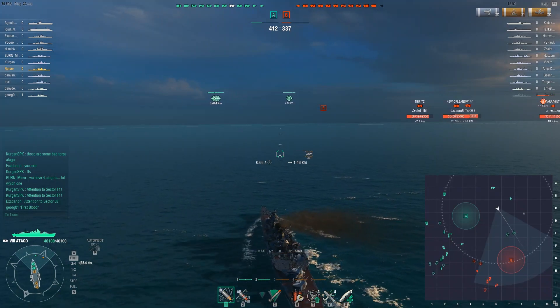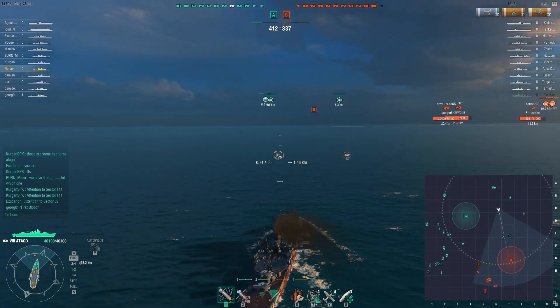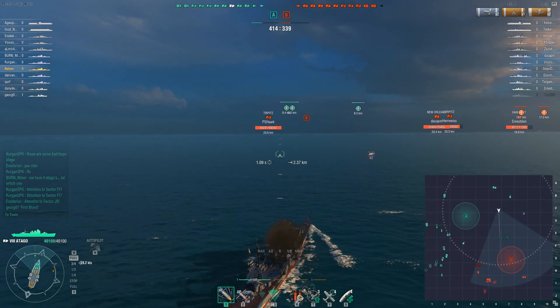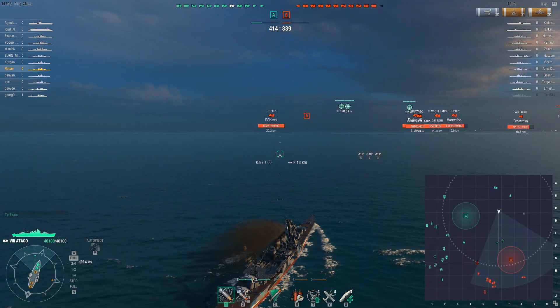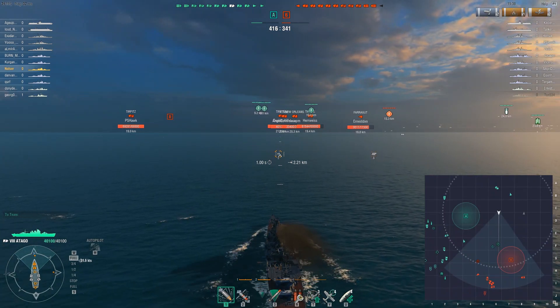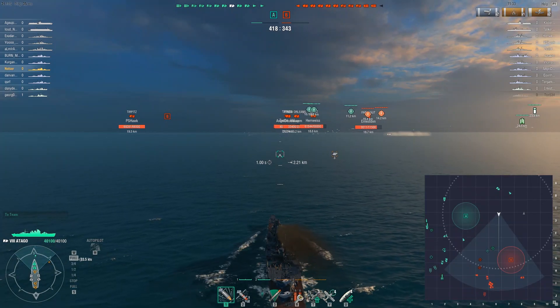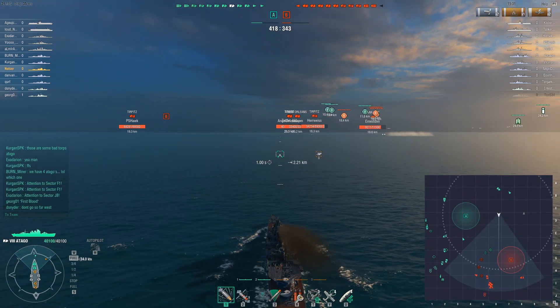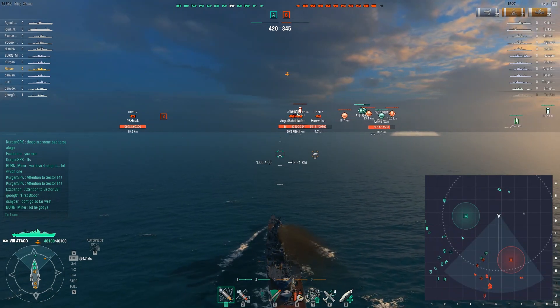Destroyers to me are the most important class. If you take them out of the fight it completely changes how you play against the enemy and how the enemy plays against you. They can spot without being spotted — a huge advantage — and they can send torpedoes that deny territory. As a cruiser, I'm in seek-and-destroy mode whenever there's a destroyer alive on the enemy team.